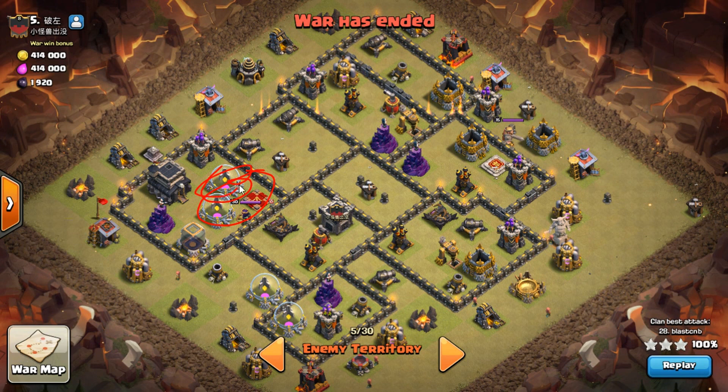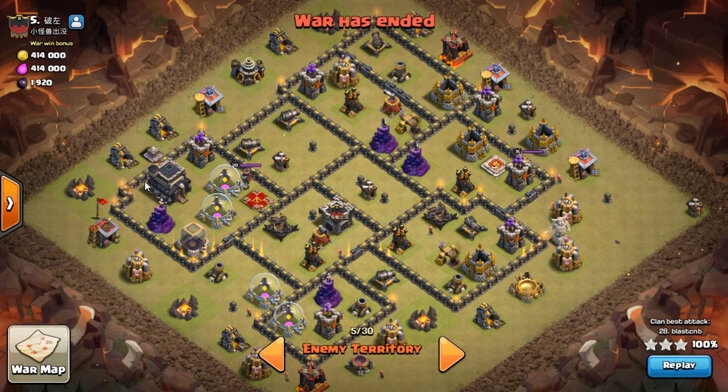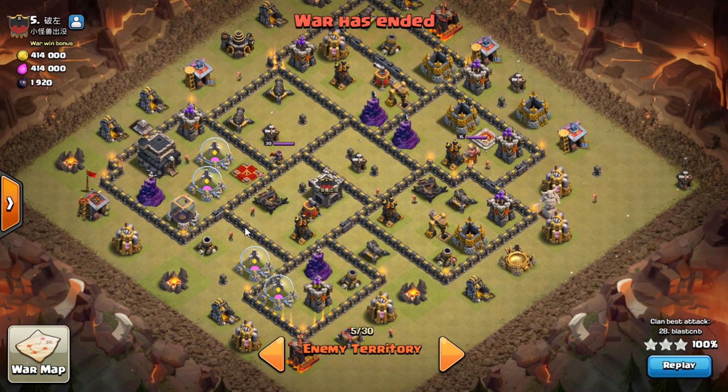If there's an air defense near her, like I've shown you in recent videos with her separated by one air defense, you've got to clear out the rest and end on that air defense. But if there's no air defense, you still have to end on her. So you have to cut the base. On this base, I choose this air defense to zap out — two lightning spells and an earthquake, gone.